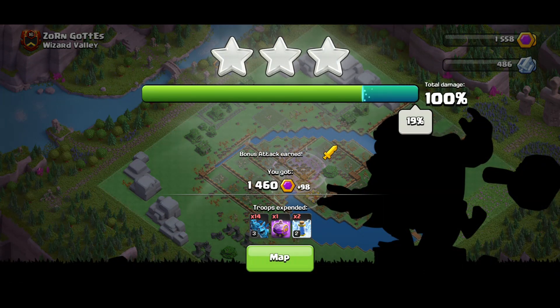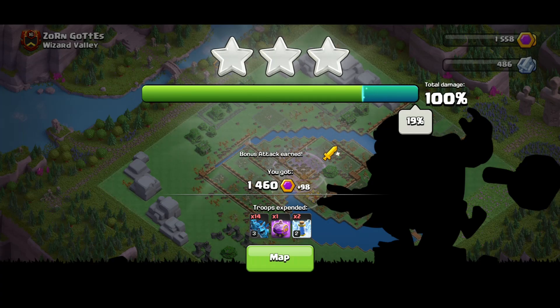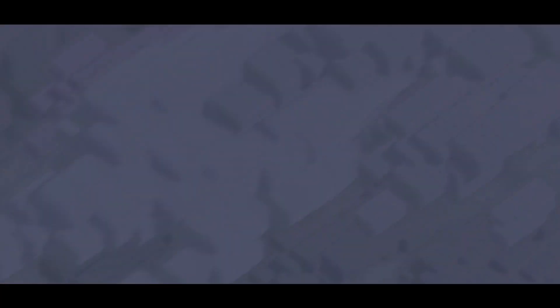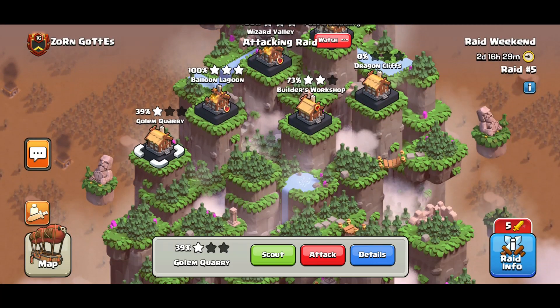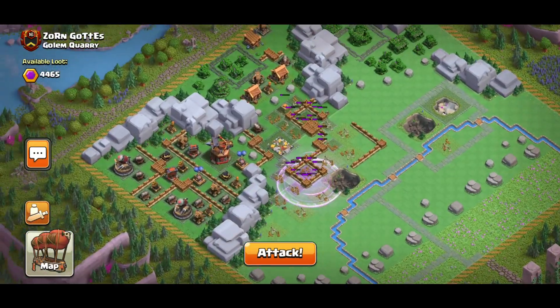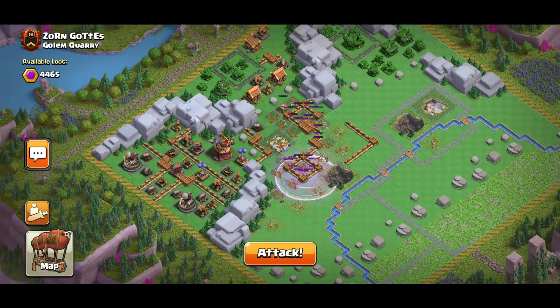I'm dropping the rage around here so they can take out as much as possible. I'm gonna try to get that air defense — oh, there was a wall I didn't see. I was gonna try to get that air defense but can we? I think they need to go around. I should have dropped it differently — that's a waste. But guys, full minions for this base is insane, I don't know if it's gonna work.